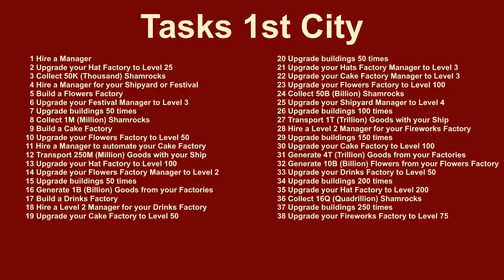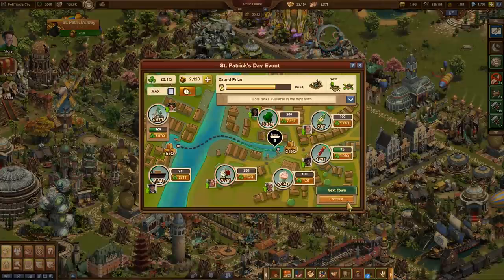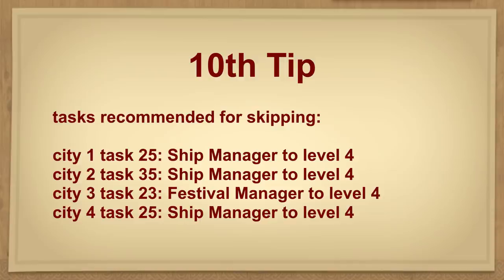There is, however, one exception to this rule. In order to save the scarce pots of gold, you can specifically skip a task. Task 25 in the first and in the fourth city is a good choice. This task requires a ship manager to be upgraded to level 4. By skipping this task, you can save 270 gold pots. You will still be able to complete the city, especially if you have upgraded the harbor to level 300. Similarly, you can save 150 gold pots for the ship manager level 4 on task 35 in the second city.